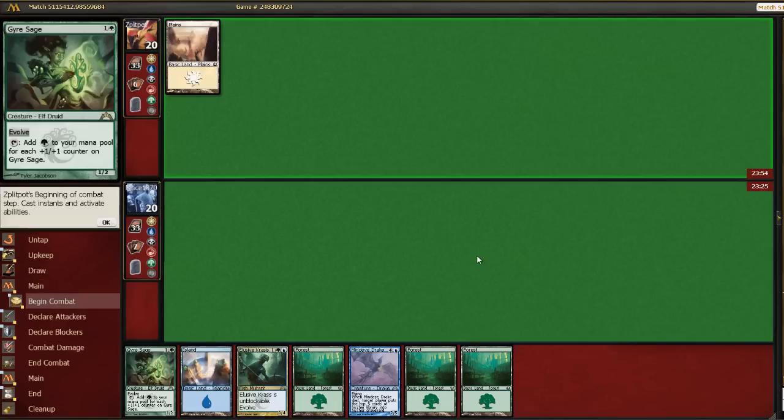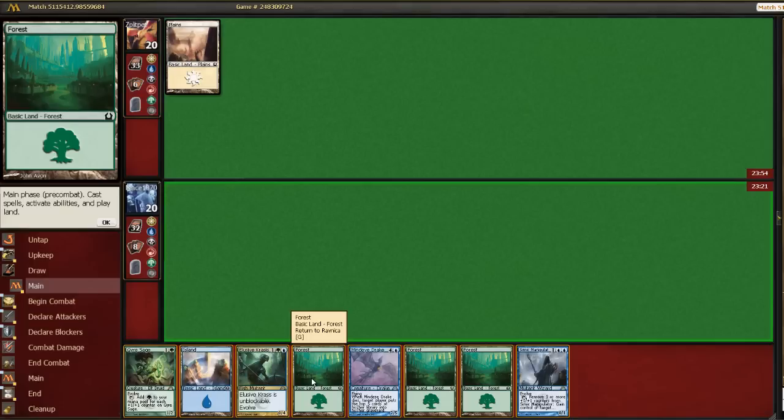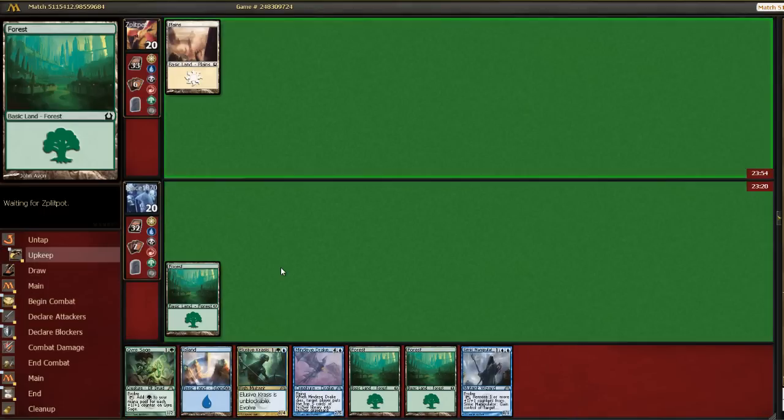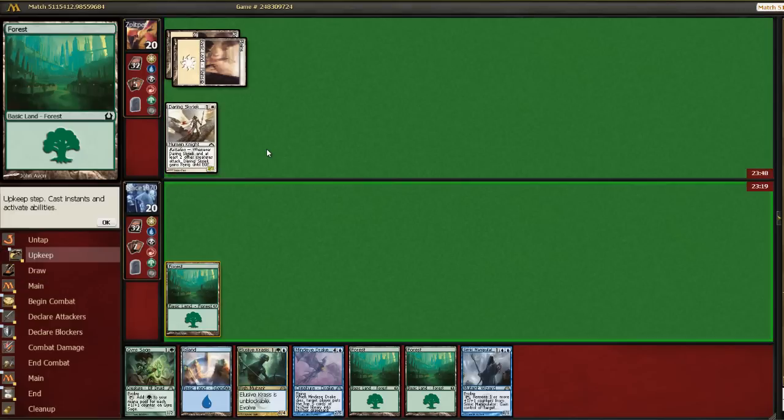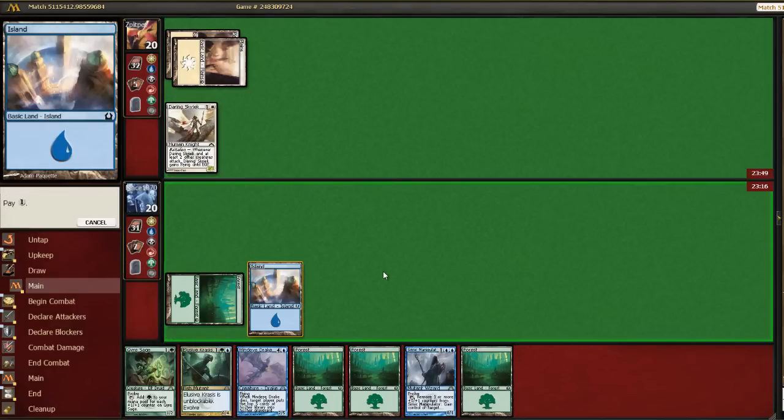Alright, here we go. Simic Manipulator is definitely a good card. We need another blue to cast it, though. Okay, here come the Boros. Drawing a forest was less good.